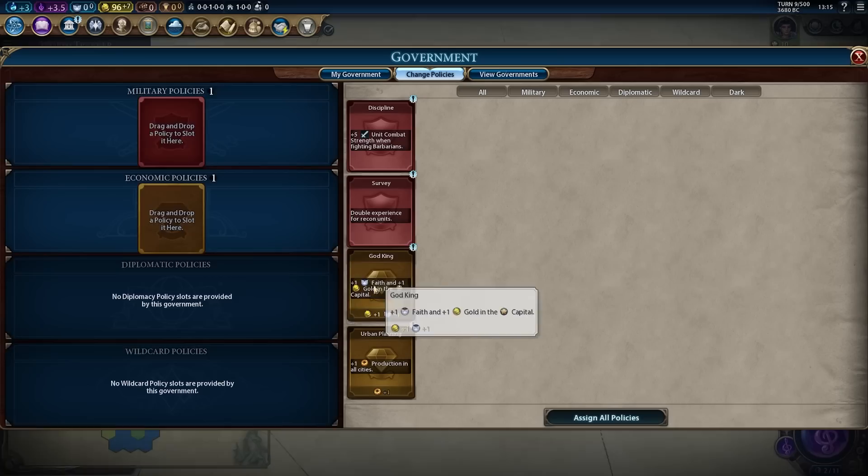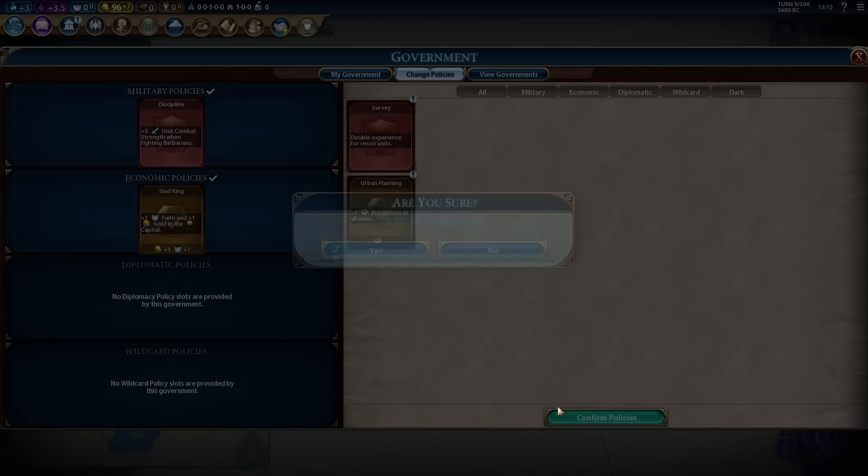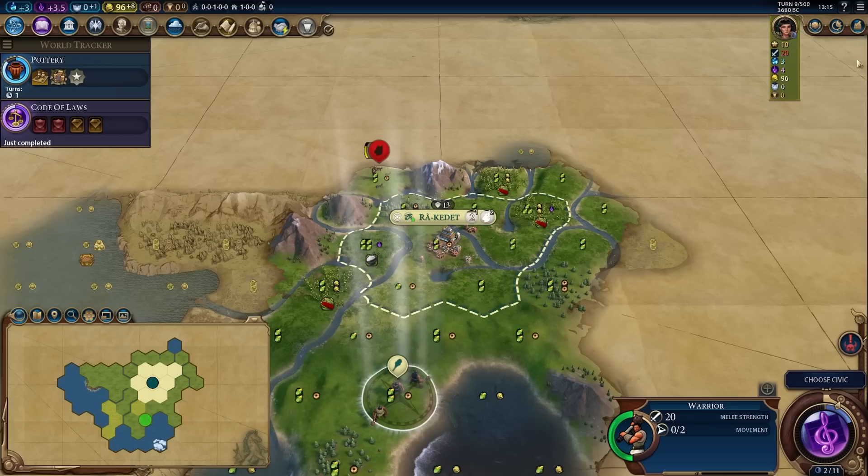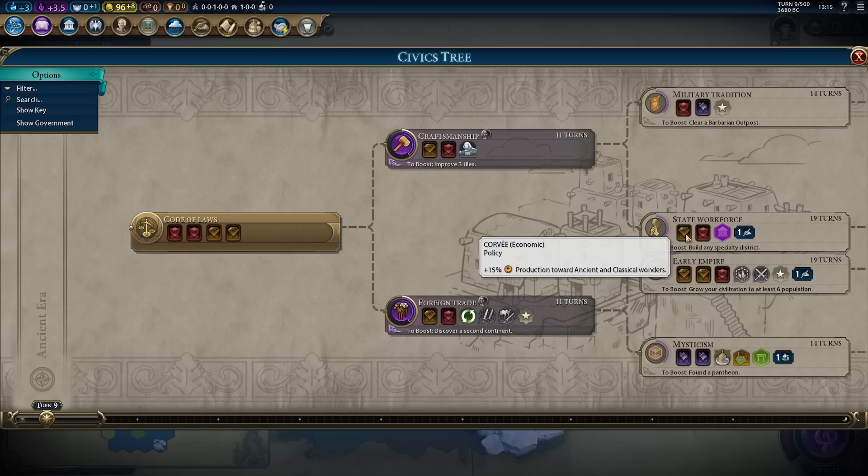We get God King in as soon as possible, and we'll also plug in Discipline so we can fight barbs more effectively. Looks like we are to the south of the map — we've found some snow and we've been scouted by barbs, which is slightly unfortunate. I would like to go Craftsman early and start planning out how I'm actually going to design my empire. The border growth from Craftsmanship is genuinely insane.